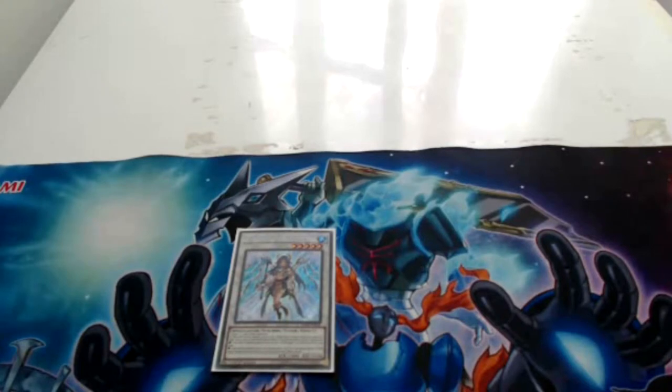And there you have it — Ibb the World Chalice Justiciar with its effect. Ibb the World Chalice Justiciar is the first synchro monster in the game with the ability to synchro summon itself from the Extra Deck without the need of a tuner monster.